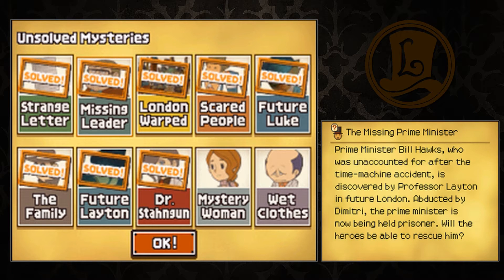What's up, spectators? Welcome back to another episode of Professor Layton and the Unwound Future. Last time it was revealed that Dr. Stangan was the imposter, masquerading as Layton, and he has Bill Hawks as a hostage.